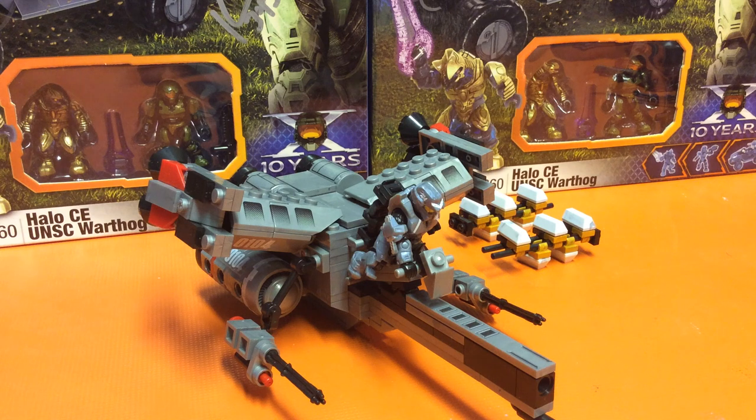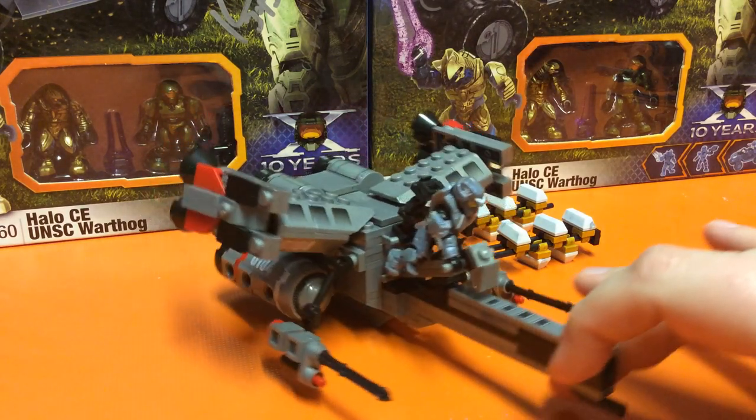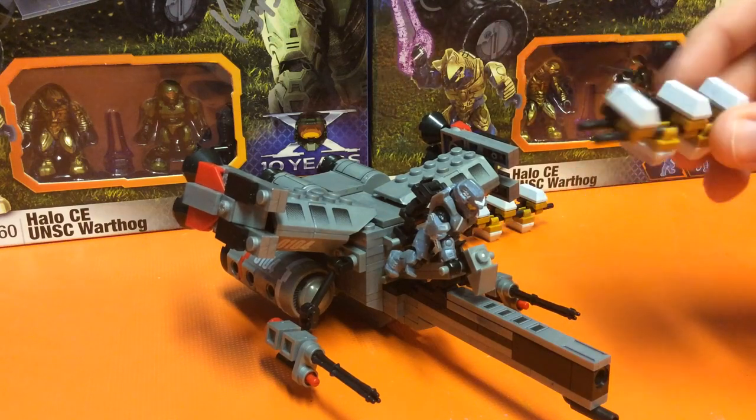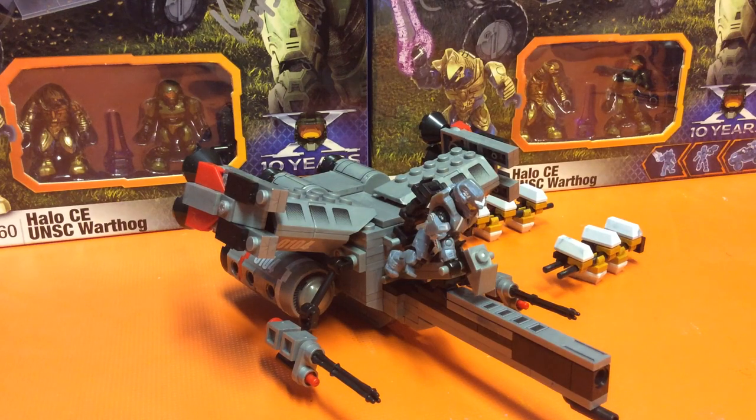Here we have what it looks like folded up. I don't really like how it looks to be honest, but it is accurate to the film — this is how they sit in the hangar bay of a UNSC ship. Then as it drops out of the hangar the wings extend out. So it's great that Mega added that option. It does look kind of stubby in the folded configuration, so I'm definitely a fan of the extended wing pieces, but it's great that they gave us the chance to display it that way.